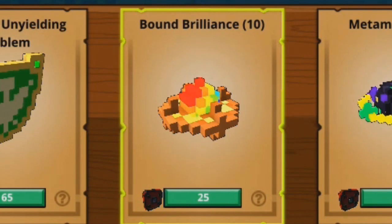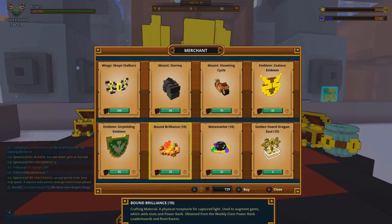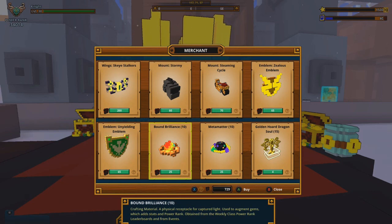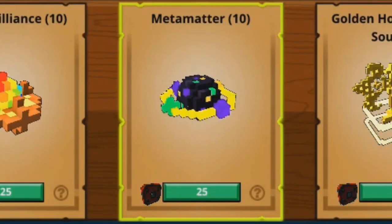Next up is the 10 Bound Brilliance. It is 25 dragon coins each, 250 dragon coins total. Bound Brilliance is used for augmenting your gems, so getting gem augmenters is actually very useful, but it is only an end-game thing. Unless you're really in the end game and augmenting gems, I would not recommend getting them — 10 Bound Brilliance is only going to give around 20 to 100 power rank for 250 dragon coins, using Superior Focus, so it is not very worth it.